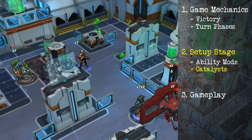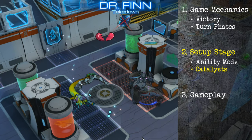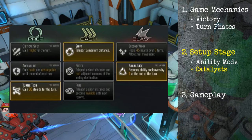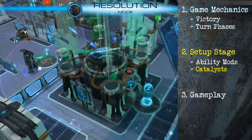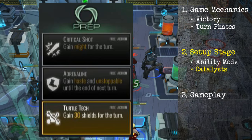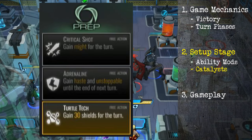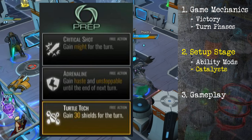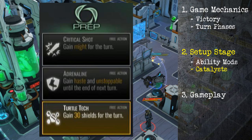More importantly, there are catalysts — one-time-per-game abilities: one prep, one dash, and one blast. These can be very crucial. For the prep catalysts, they're all free actions. The default is Might, which gives you a 50% bonus to your next attack — useful for damage dealers. Next is Adrenaline, which gives you haste and unstoppable for movement abilities. And lastly, Tech Turtle, which gives you 30 shields. These are all preparatory, so they go off before your action.